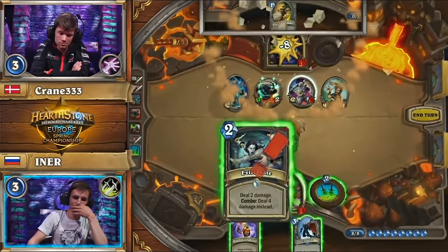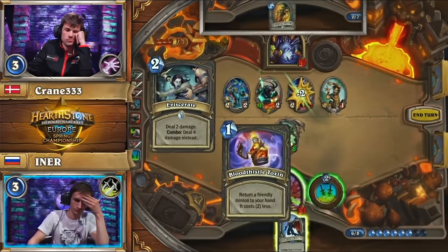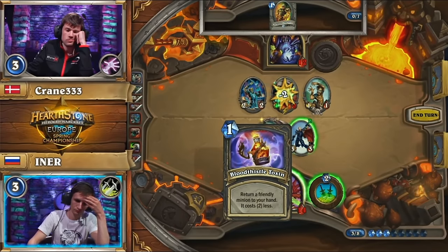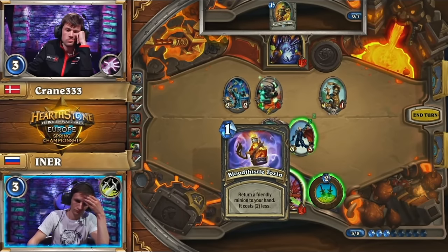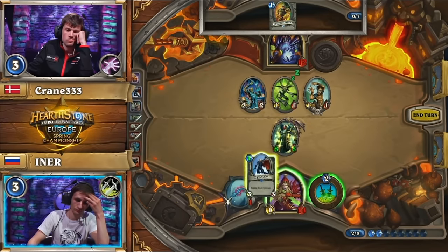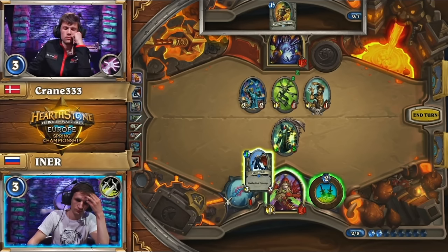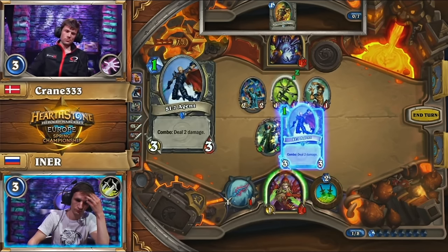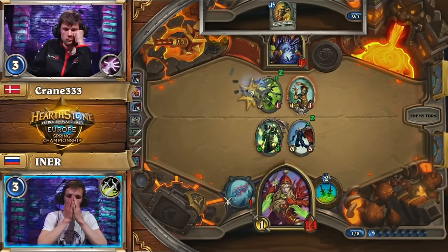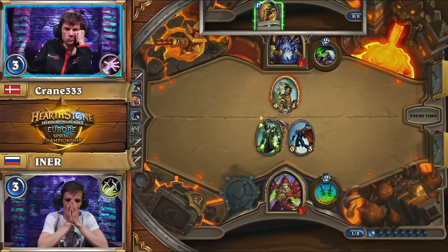Oh, you see it on Crane's face - I understand bad times are ahead. It's true. Yeah, it's gonna pretty much spell out the game for Inner. I wouldn't say just yet. I mean, there's only the One Cleave after that, because the Abusive is getting a trade with the Assassin. So maybe if the second Defender of Argus was drawn, the One Cleave can be stopped by very small minions. That's true. I mean, you could get Power Overwhelming here. Well no, you need two extra damage sources.